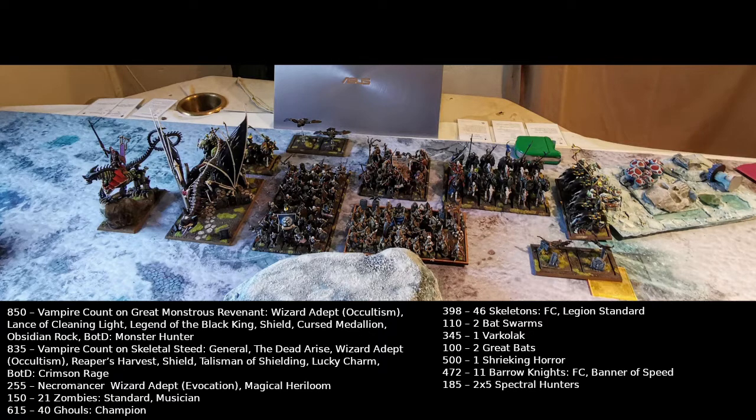We have 40 Ghouls with a Champion, a unit of 21 Zombies with Full Command, Standard, Musician, and a Necromancer Adept with Evocation, the Hereditary, and Medical Heirloom. The Vampire Count here is the General — he has Dead Arise and is also an Adept with Occultism.